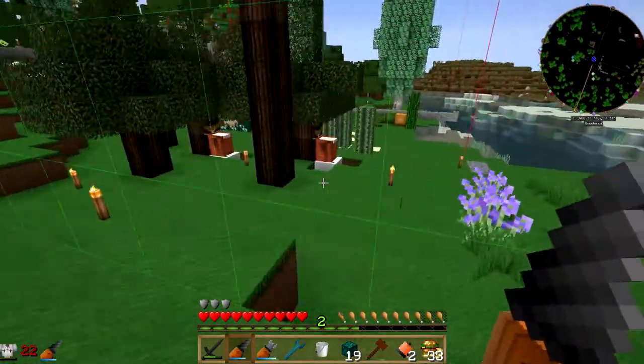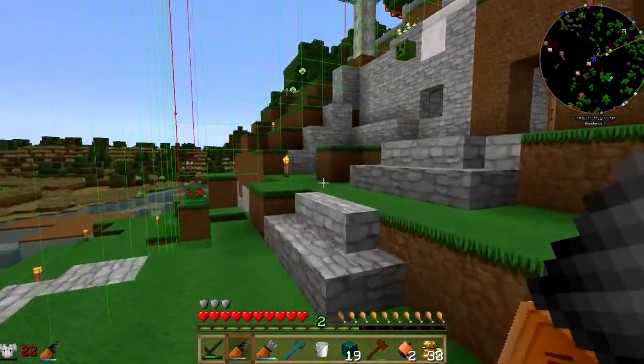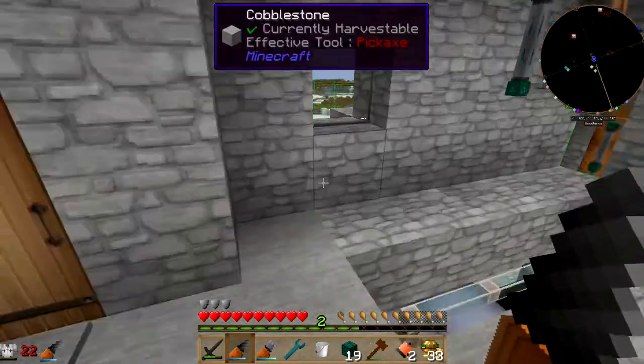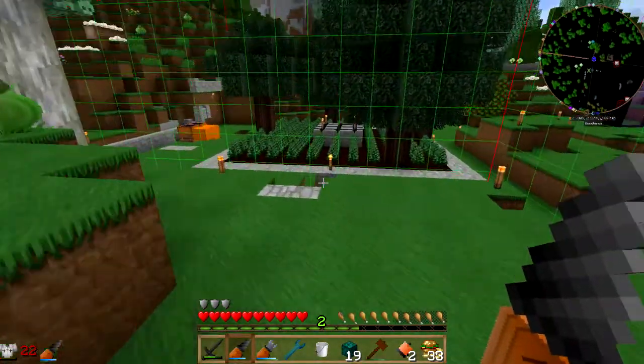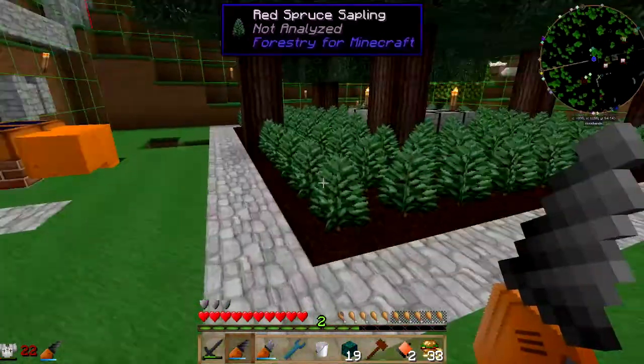Not everything — like, I don't need my garden in the chunk — but I need all my machines together so that I can run them in one chunk with the chunk loader. Plus it would allow me to rearrange things so that I have a machine floor and a power generation floor and things like that.